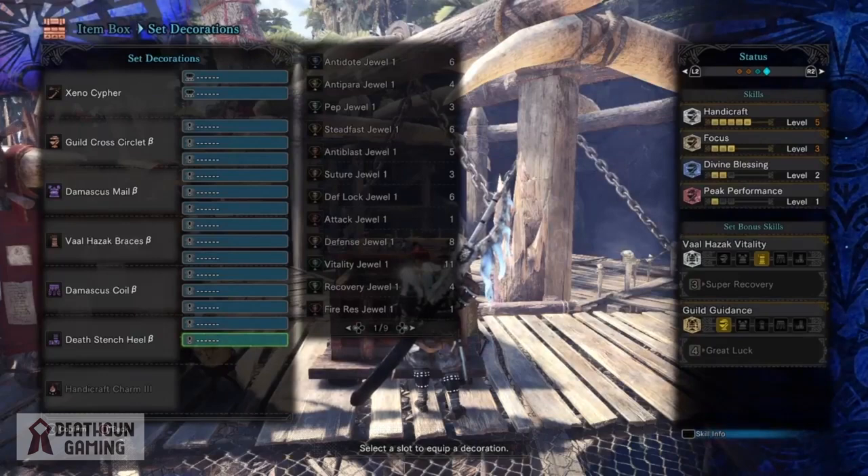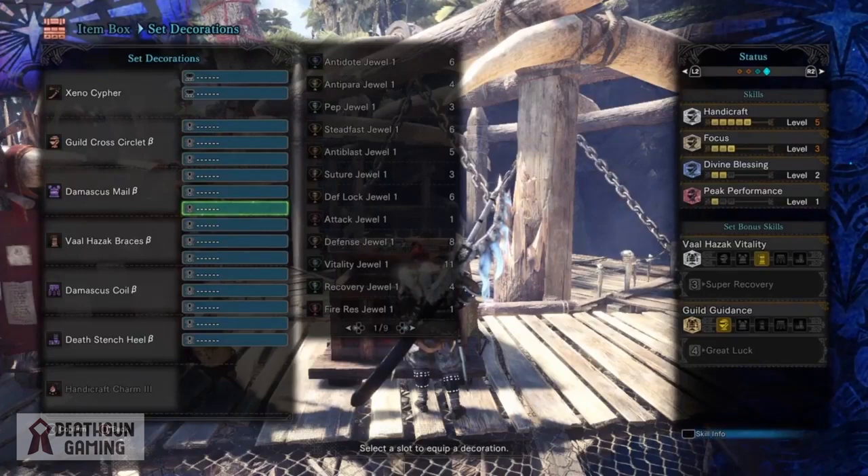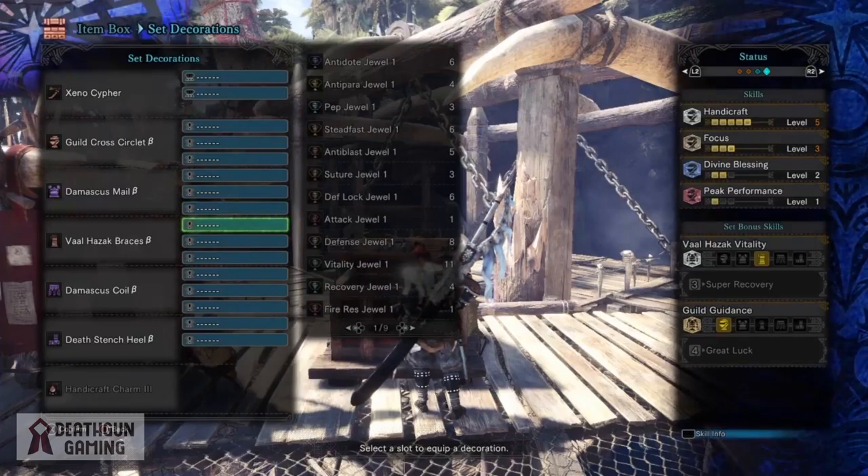We already have handicraft level 5, focus level 3, divine blessing level 2 and peak performance level 1. We can slot in 7 attack jewels in here, another divine blessing, some defense vitality jewels. We can slot in some quick sharpening jewels. There's just so much that you can really put into this build.